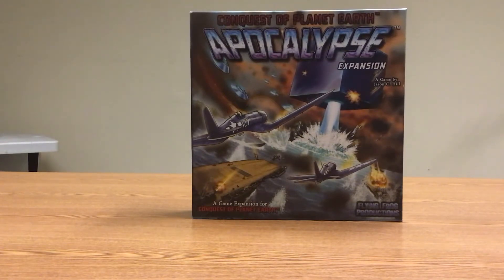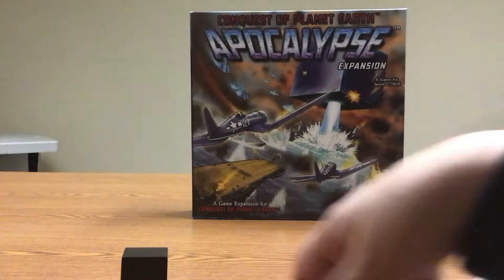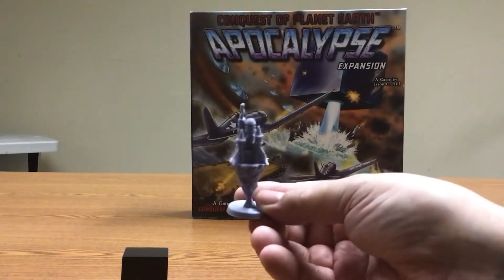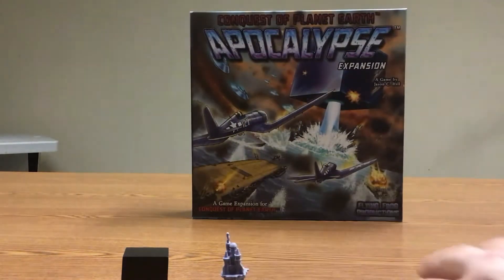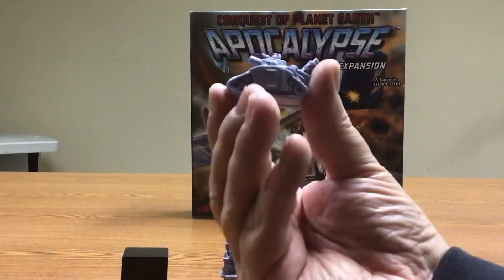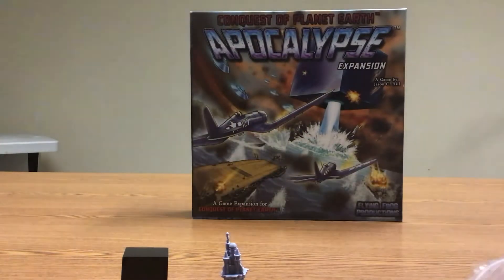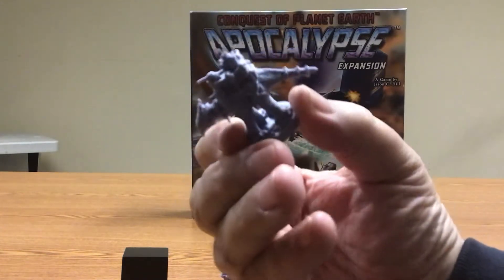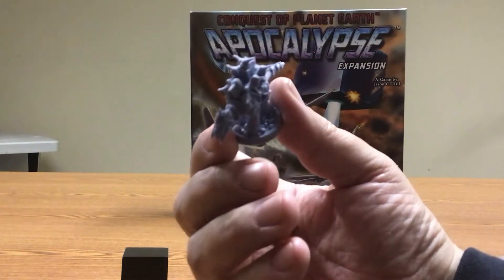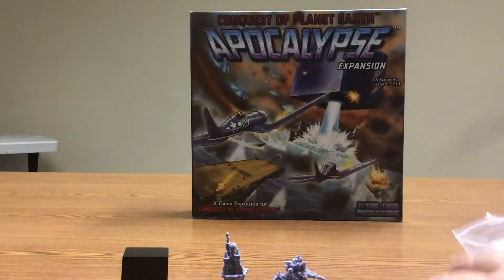There are some new miniatures in here, which are pretty cool looking. There's the cube, which is very powerful — the Apocalypse Cube. And then this must be the palace one, kind of looks like Disneyland a little bit. And here's the tank, it's nice and chunky. And then one of the other creatures here — looks like it's got guns on top and stuff like that. Some nice and chunky things.